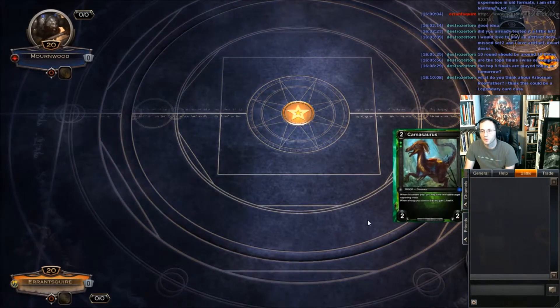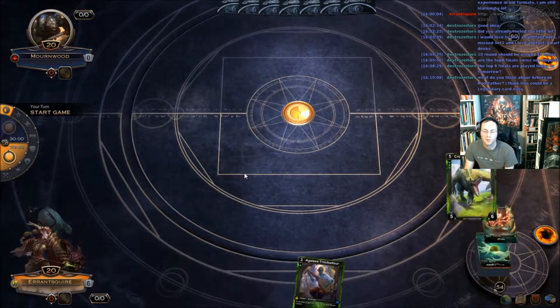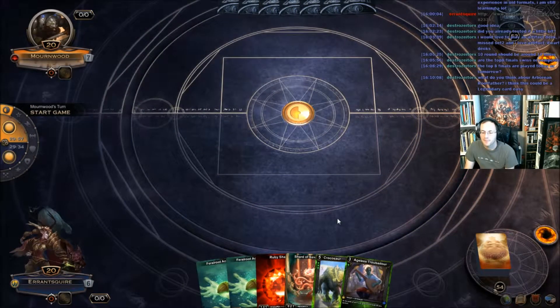Play first. Looks like this is some sort of a sapphire deck. This is not the hand we were looking for. We have to draw again here. We're only running 23 shards in this deck. Other decks are running 24, by the way. We'll keep this. This isn't great, but it'll work for what we need it to do.